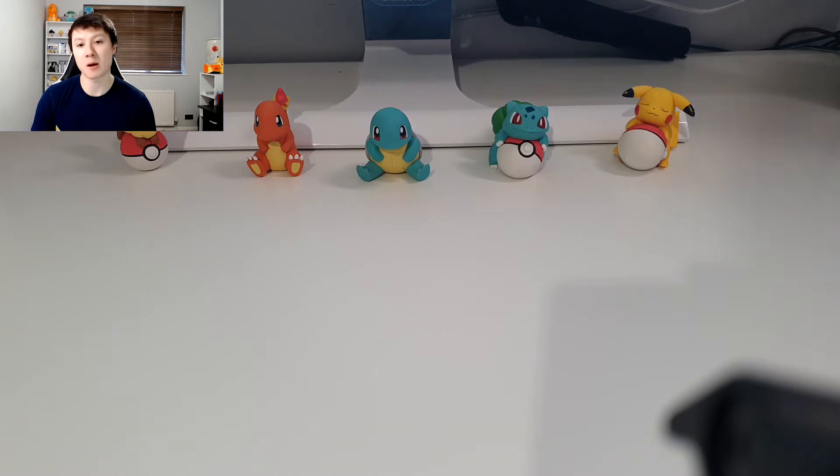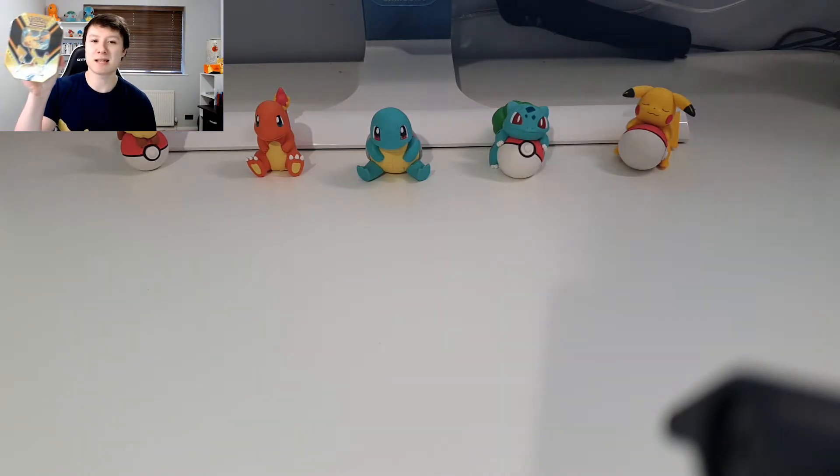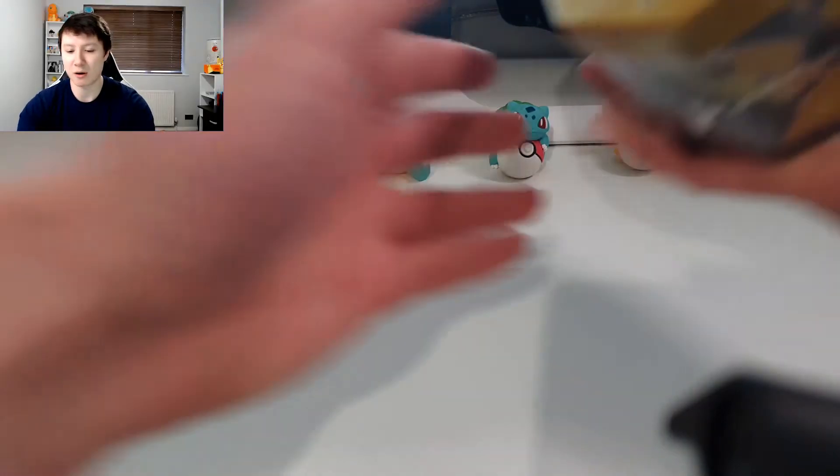Obviously in our last Pokemon card opening video we opened up the Eevee V Powers tin, which had some pretty decent pulls — nothing amazing, but it was cool to get our hands on that. In that video I mentioned there were two other tins that came out as part of the set: the Pikachu tin and the Eternatus tin.